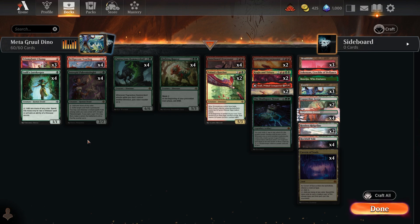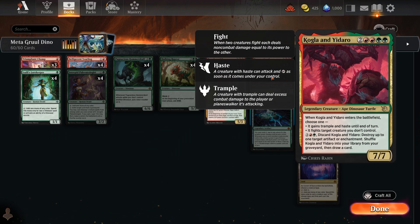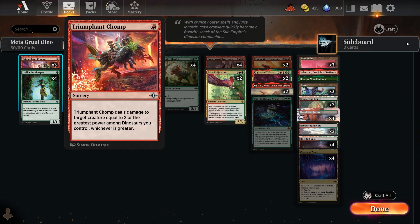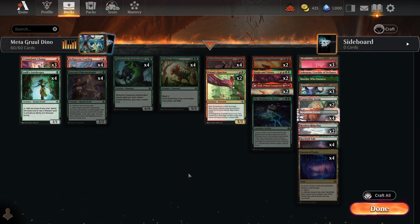The deck also runs a single Skullspore Nexus — costs X less where X is the greatest power among your creatures, and whenever non-token creatures you die you create a fungus dinosaur token equal to their power and toughness, plus you can double a creature's power until end of turn. With big tramplers that's potentially a 14/14 — absolutely hilarious. The removal is just Triumph of the Chomp. Cavern of Souls is in here too.